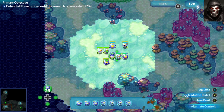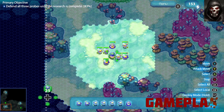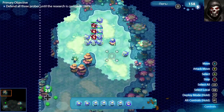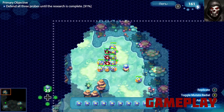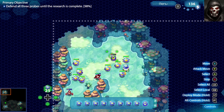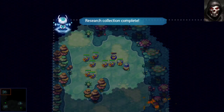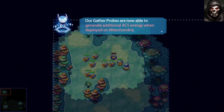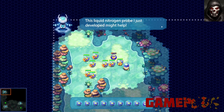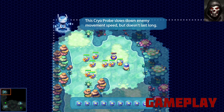These mutations come in handy as they can take out the basic types, often with ease. However, they don't come cheap. Most RTSs have some sort of mining mechanic which provides you with a resource to spend, and this game is no different. While replicating is free, mutating is not. As you progress through the game you are introduced to a destructible probe that collects power from nodes placed around the map. You can spend this power to mutate your amoebas, but this isn't the only resource you can spend it on.